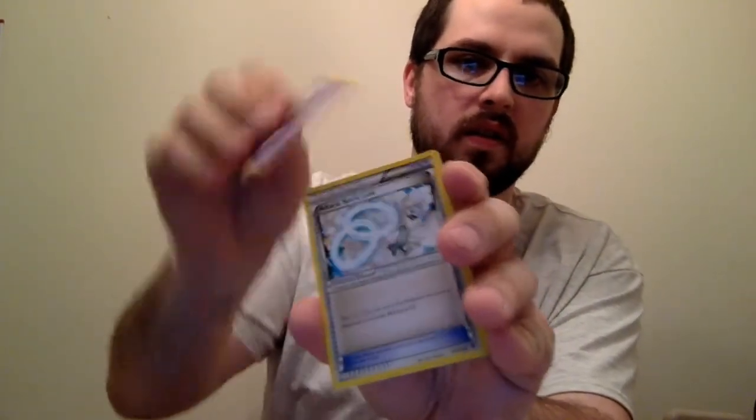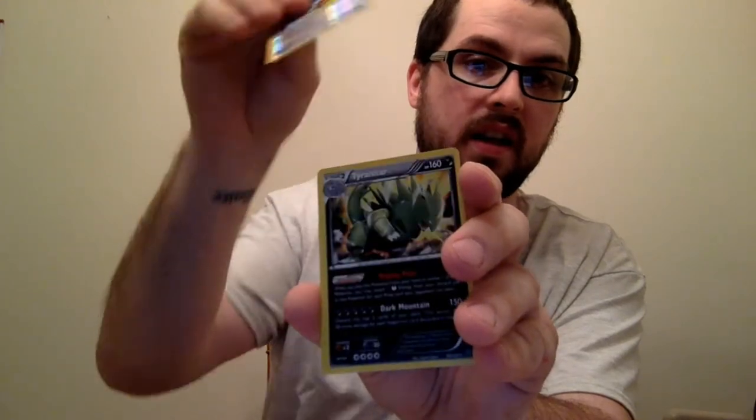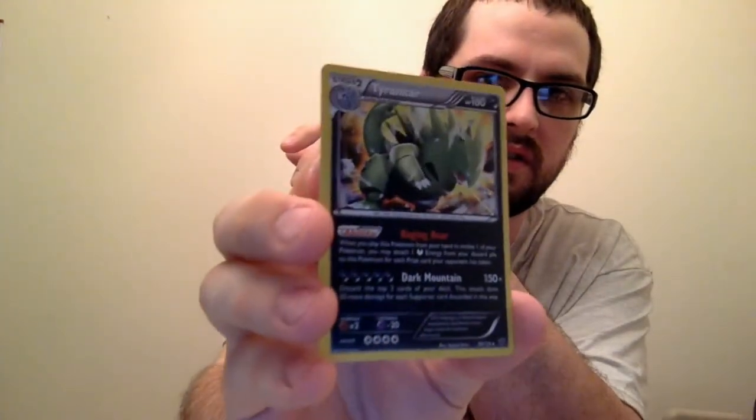Mr. Mime is such a goofy Pokémon. Very goofy. Reverse Mega Catcher — nice — and Tyranitar! Holo Tyranitar. Dark Mountain takes 5 energy and does 150 damage.